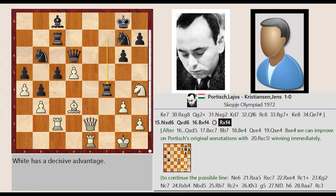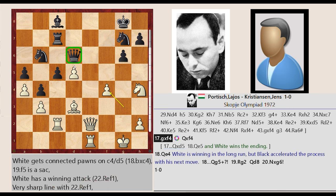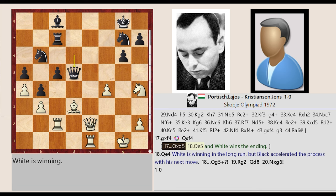Rook F7 captures F4. G3 captures F4. Queen D6 captures D5. Queen E2-E5. White wins the ending.